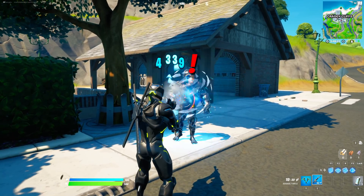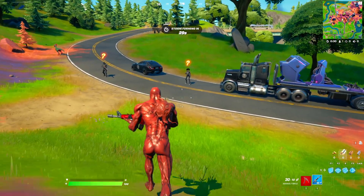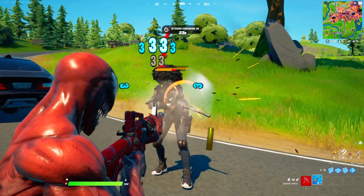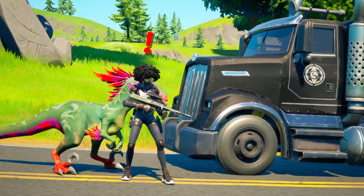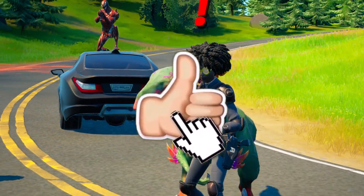So right now we are going to go ahead and eliminate all the bosses and get our hands on their mythic items. Right in front of us we have got ourselves an updated boss — that is right, Dr. Sloane is actually on the move with her mythic item. We are actually seeing the Raptor take out the boss Dr. Sloane right now for the first time ever in the history of Fortnite.